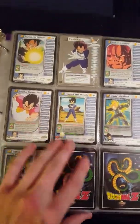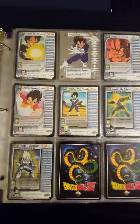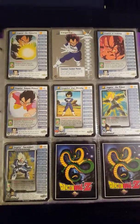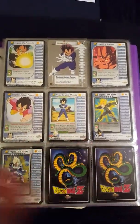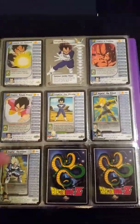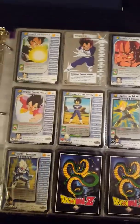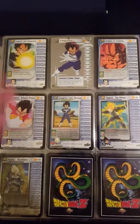I just unpacked my Dragon Ball Z collection — I've had them stored in a box for so long. I decided to put them up in my binder and keep my collection in proper order: personalities, commons, uncommons, rares, and secret rares.